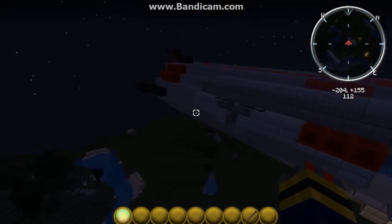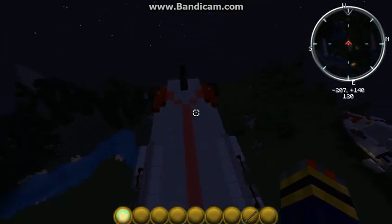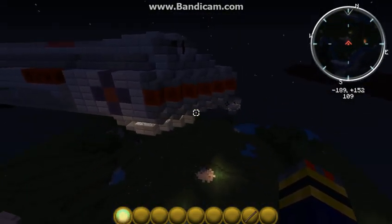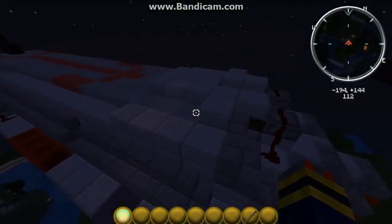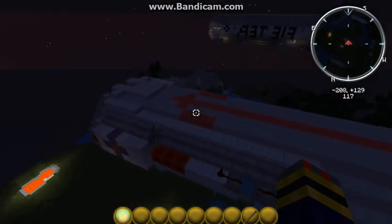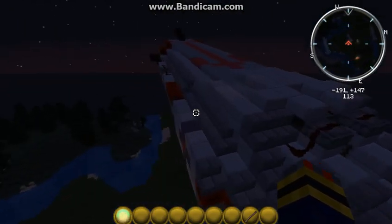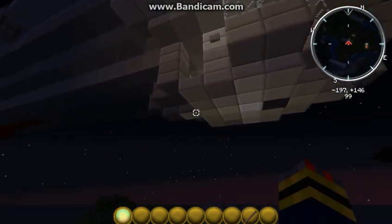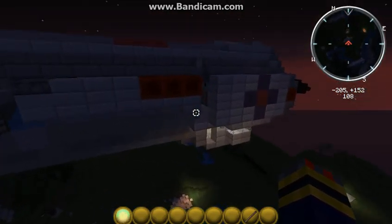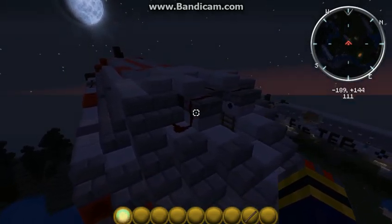Now, you may notice: why isn't there that much armor on it? I'll explain. The reason for that is because this is actually going to be what my ship is in the Airship Pirates Survival Server — Bacchiaro's one, not mine. And this is basically what it's going to be. It also works on my server, and it's going to be one of my main battleships — the Interceptor class.